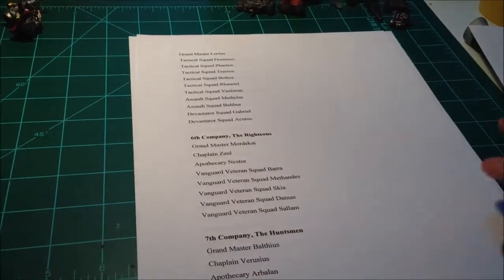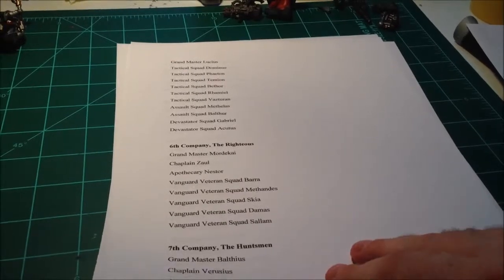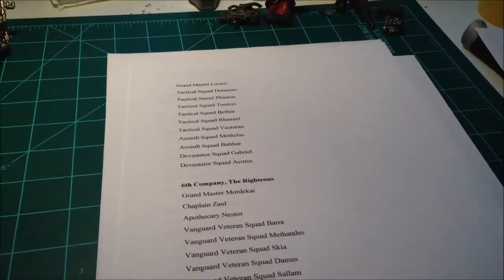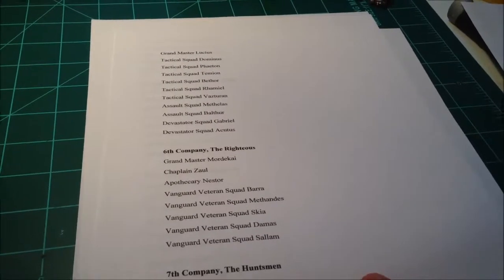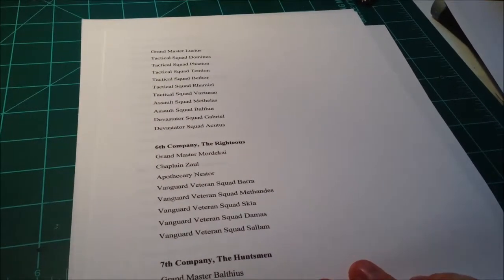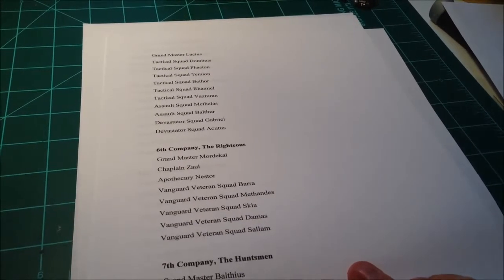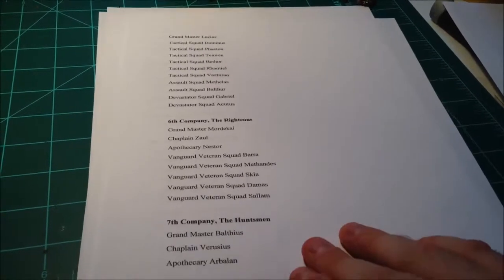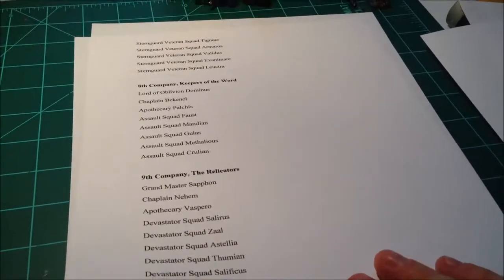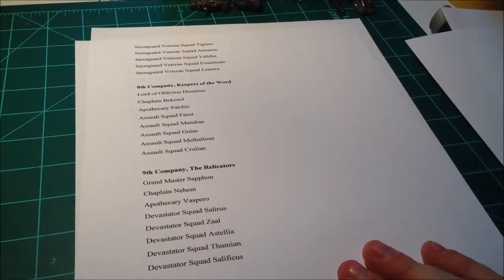Fifth company, we have the Resolute — another battle company. Starting with the sixth company, I decided to do something a little different. Instead of a regular battle company or a reserve company, I decided that the sixth company, the Righteous, headed by Grandmaster Mordecai, are going to be Vanguard Veterans — five squads of them. In the seventh company, the Huntsmen, we've got Sternguard Veterans. It's kind of like a reserve squadron, but of veterans — I think that adds some variety and a lot of different model choices.